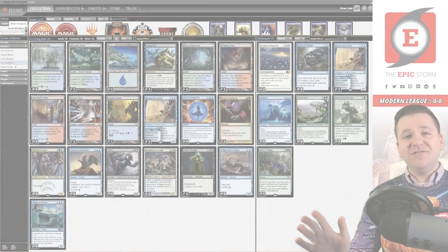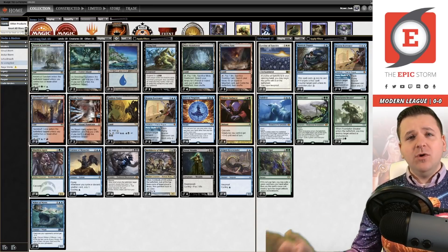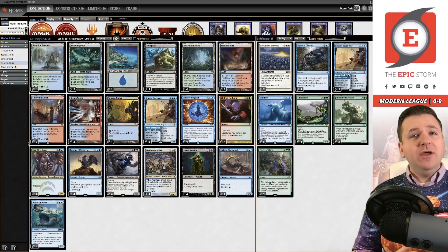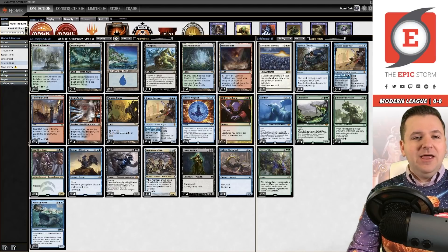Happy holidays everyone, it's Bryant Cook, and today I am playing Modern Living End Combo. This is Sodeq's decklist — they went six and one in a Modern Challenge with it. I've made no changes, just going to try it out today. I've actually never played this deck before, but it shouldn't be a surprise that I'm interested in playing a deck with cycling creatures in another format. I play a lot of cycling in Pauper, and today I'm branching out into Modern.